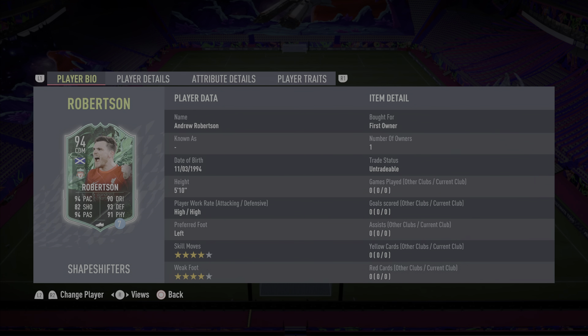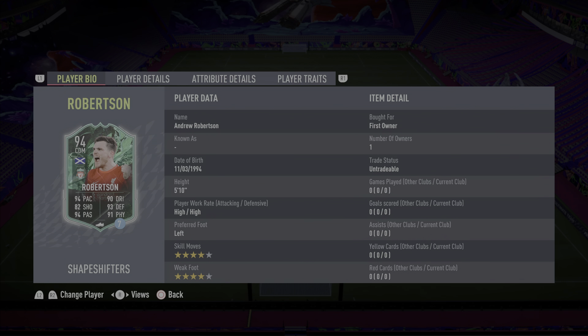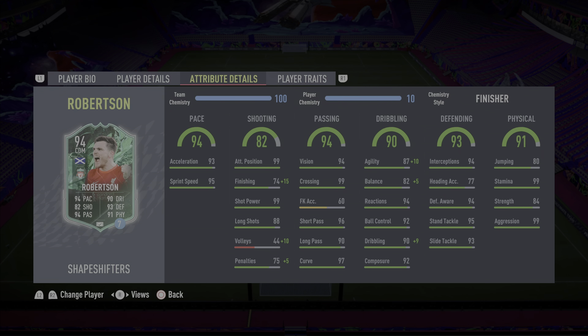I know this card has not been released yet. EA did make a mistake and put many release players that will come out tomorrow into the Shapeshifters lone player pick. So I did take Andy Robertson and decided I'll make a review for you guys, just so you can see whether or not he's worth the coins after he does come out. Not that I know how much he'll cost, but I can give a verdict and help direct you guys.